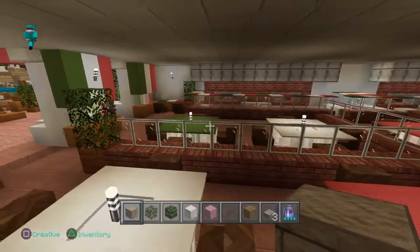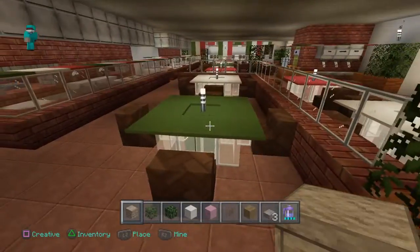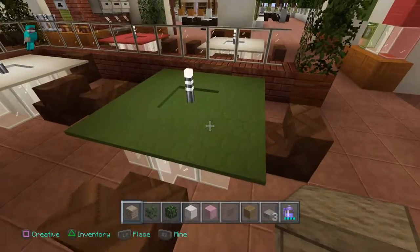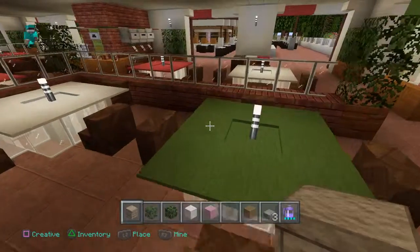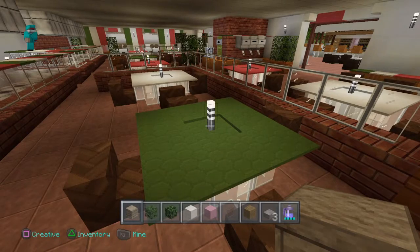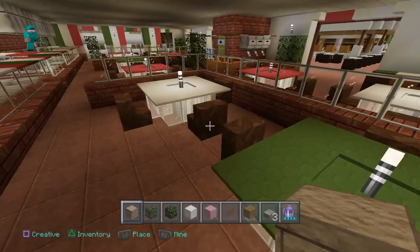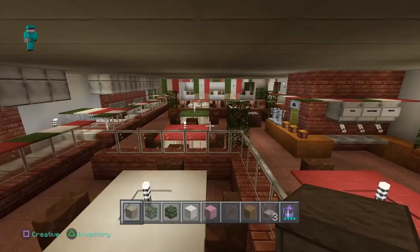And then we've got some booths. For the tables I've used glass for the legs, and then I've just got wool — a block of wool on the inside and then wool carpet on the outside. The reason I do that is just so I can put something in the middle, like a torch. On some of the other tables I've put little flower pots which just look like condiments and that sort of thing.